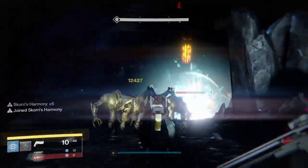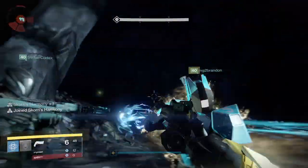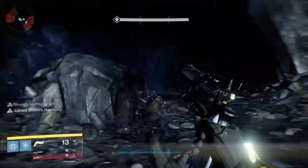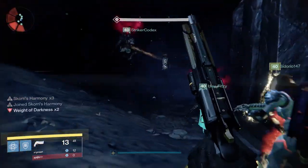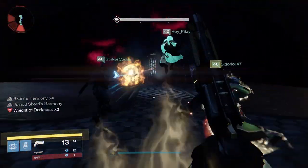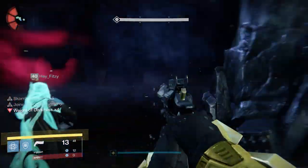The Abyss is the first encounter in the raid where you need to navigate the maze via lanterns. The strategy is just run the maze, don't die, and open the bridge at the end to escape — pretty simple stuff. The lanterns will get rid of your Weight of Darkness, which is a debuff that will slow you down.